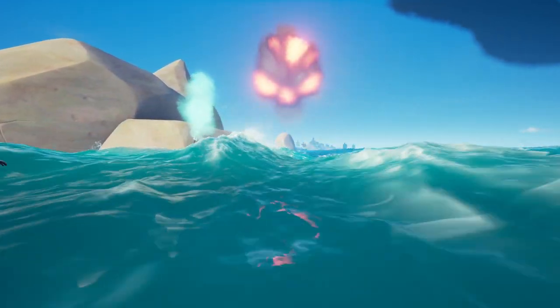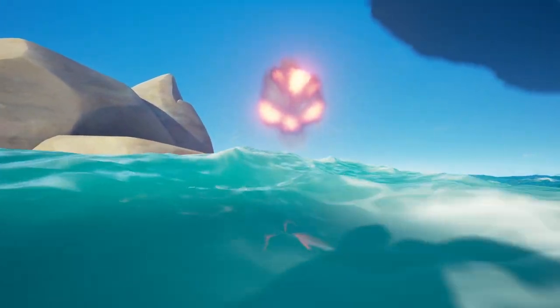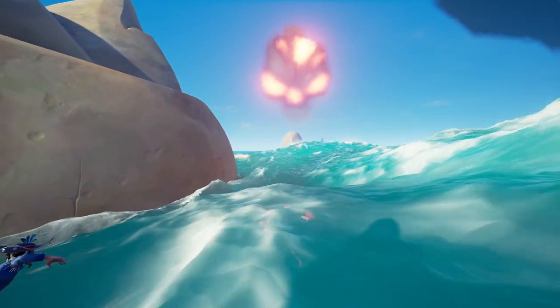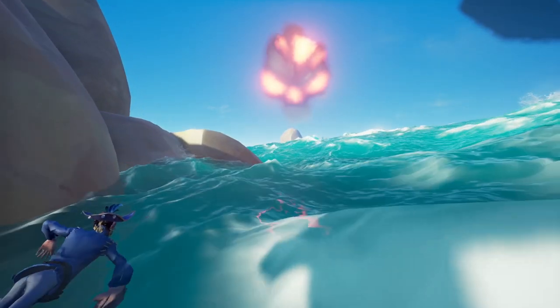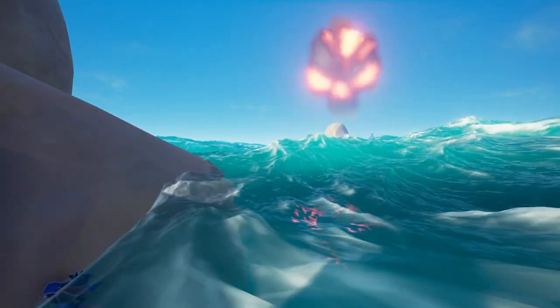I don't recommend using a rowboat. I actually think the best way to approach any fort is to swim, because I believe a rowboat is a little easier to see, especially for those crews that are watching the horizon. Rowboats tend to bounce a lot in the waves and make it really visible, and I think the mermaids are actually a little bit easier to hide.